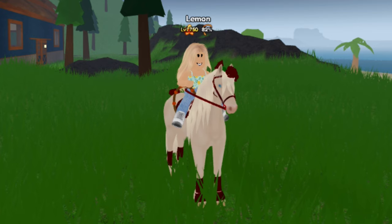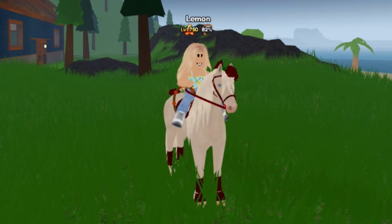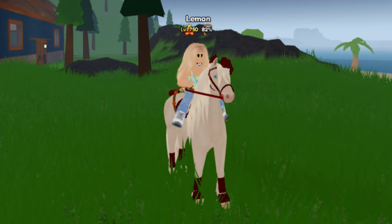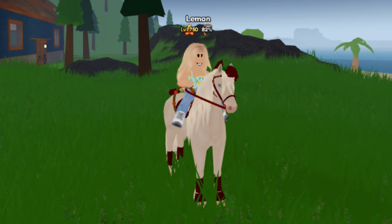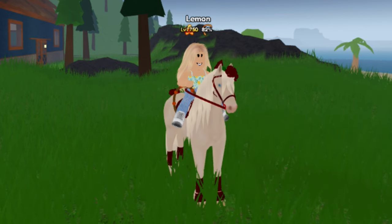Before we do that, I'm going to explain what island unique manes and tails are for those of you who don't know. Island unique mane and tail colors are special colors that can be found on any horse on almost every island, except for mainland, your private island, role play island, training island, or event islands. They are very rare and hard to find, cannot be bred or spawned in herds, and can only be found in the wild.